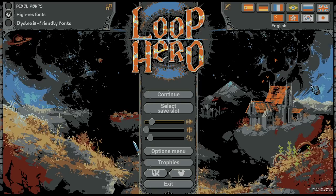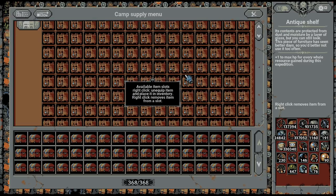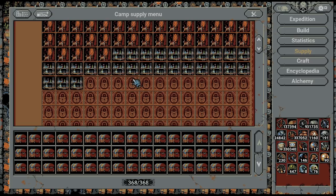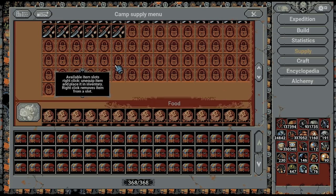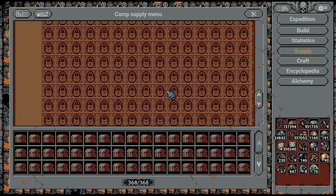Hello everybody, Seth here again with an Outerloop hero run and today it's time to go back to our roots. First of all let's go with the supply: HP vampirism, alchemy shelf, kitchen knives, mixed nuts, and some damage to the boss.